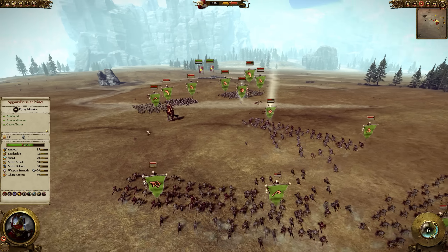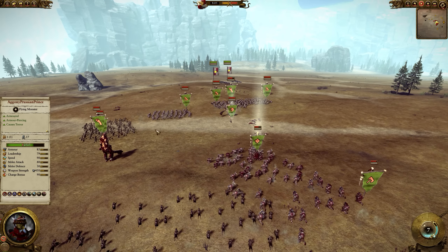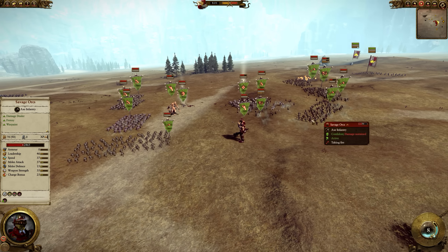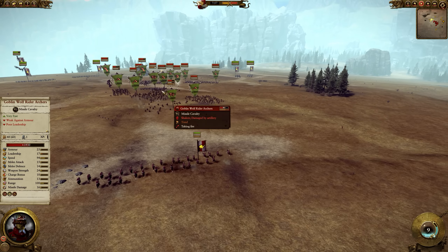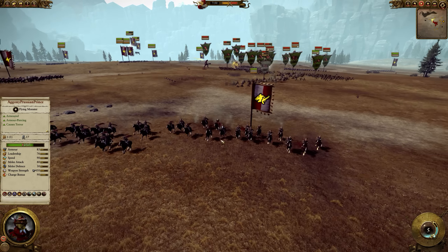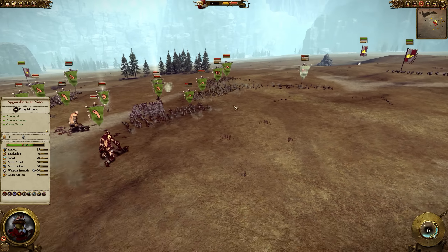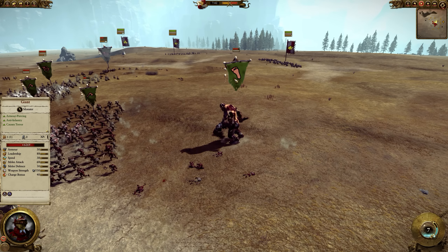We saw a touch of this — Panda did something like this against the Prussian Prince, but it wasn't the exact same setup. Panda actually had infantry in that battle; it was just that he had a lot of outriders. The outriders do require good micro to use, because they don't have parting shots, so you have to stop, fire, pull away in time, and manage your fatigue. It's definitely not easy to use them.